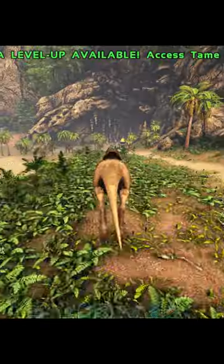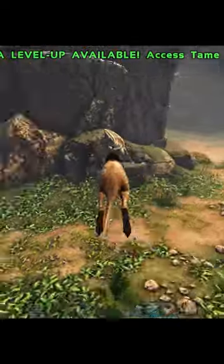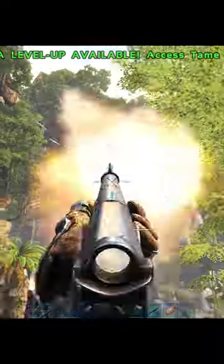Get into the boss fight, run down the path, and hug the right wall. Jump up to this ledge with everyone, and the last person hop on the kangaroo and go kite the boss back to you.